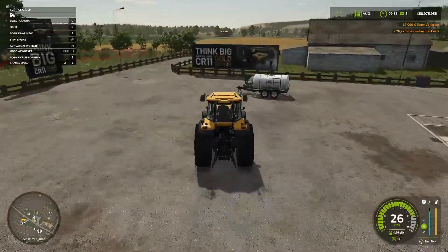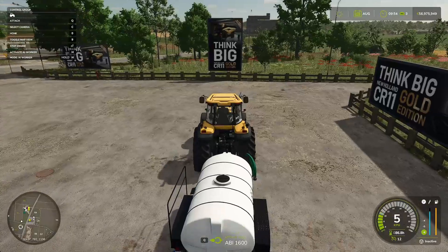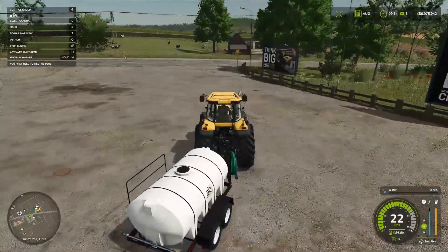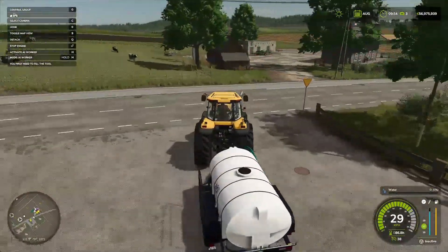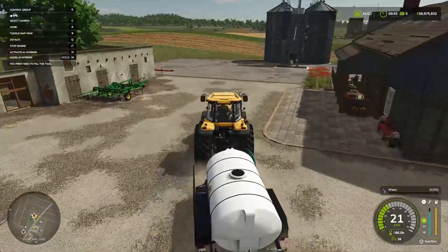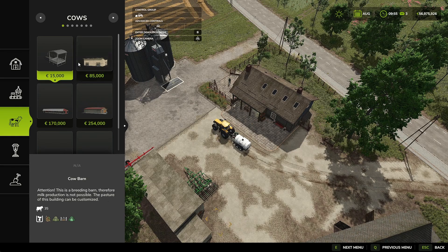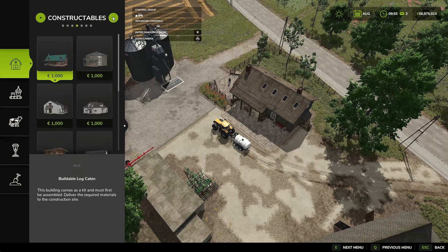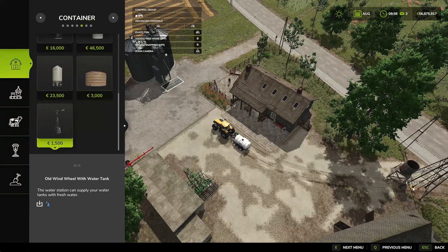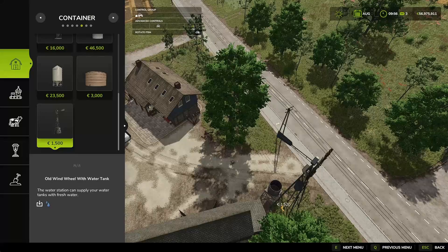The next thing is: do I have a water point on the farm? The answer to all your questions is of course we don't. So we're going in here, back to buildings — construction — looking under containers. You have this option or this option; this one is probably a little bit nicer looking. Can we place that there? That's not going to be an issue.